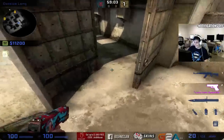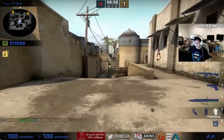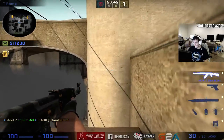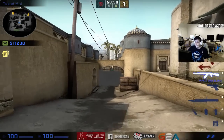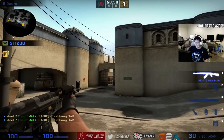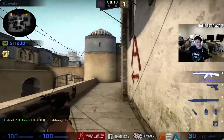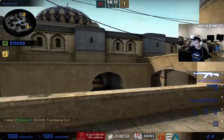Keep the counter-terrorists humble so they're not pushing past this point or taking mid. The simplest way is to smoke mid doors, but the problem is CTs can still see over the smoke and spot people running up to cat. So as a terrorist, a smoke alone isn't enough - you need a flash, either deep or even a close flash, because anyone looking over cat will get blinded. That flash gives you one to two seconds to make your push across.